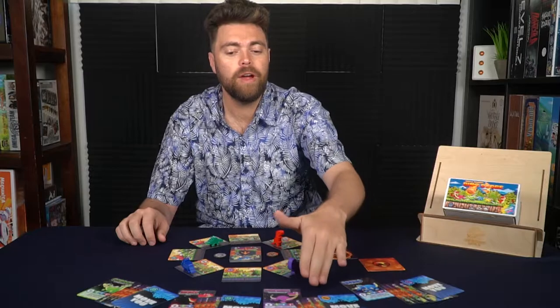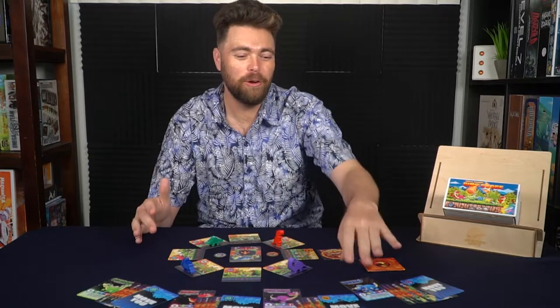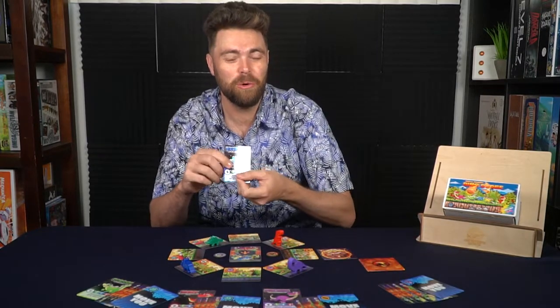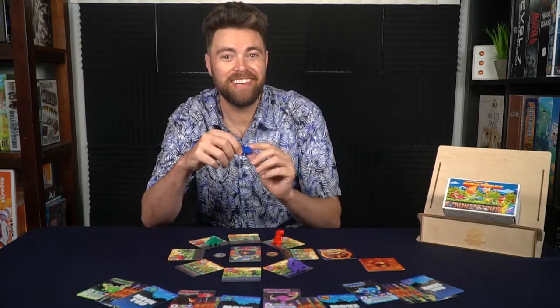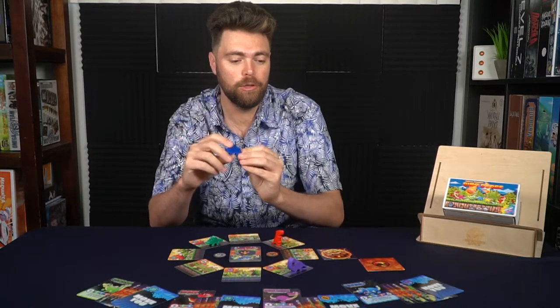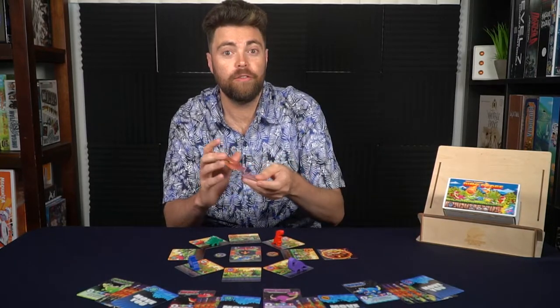Setting up Dino Dodge is pretty easy. You're going to take the two tokens and place them in the middle of the board area, take the deck, and set aside up to 5 Move You cards depending on the number of players. I'm playing a 4-player game here, so I set aside 4 of them. Then take the rest of the cards, shuffle them up, and deal 4 cards to each player.